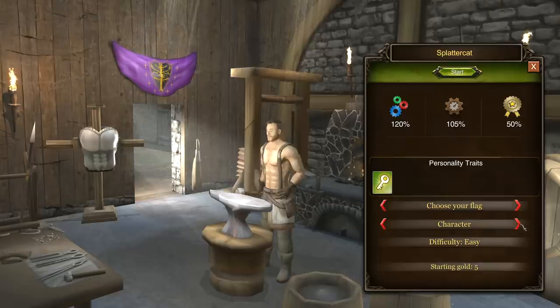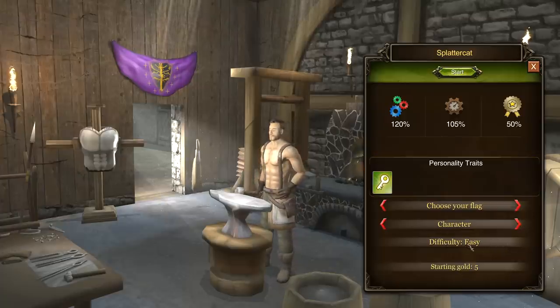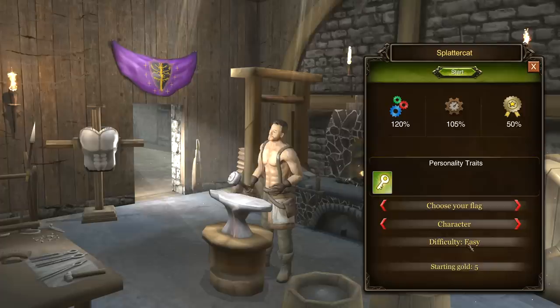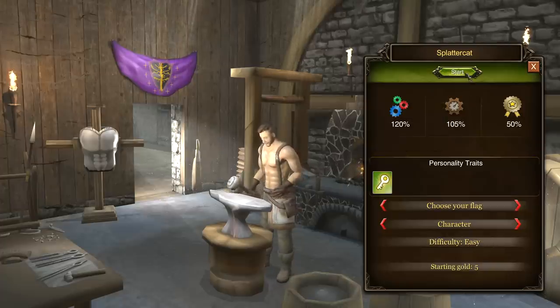We can pick what our character looks like — there's like three or four options. Difficulty is apparently set to easy, and it doesn't look like I can adjust that inside the demo. So unfortunately I can't pop that back up to normal, but I assume that's probably okay. Let's start the game.